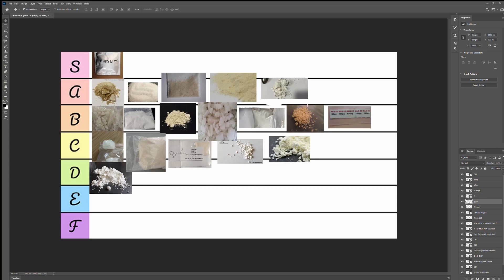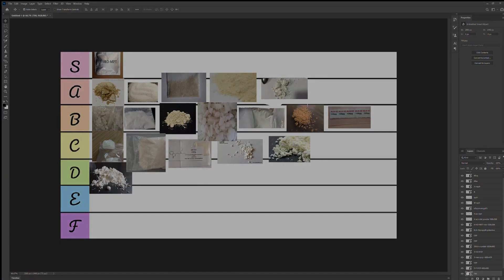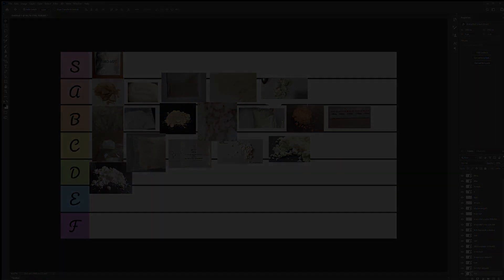So to summarize: 5-MeO-MiPT is at S tier — my all-time favorite RC. 3HO-PCB, DCK, 4-FA, 4-HO-MET, and 4-HO-DET are in A tier. Various others fill B and C tiers. That's my RCs ranked from best to worst in a tier list. Let me know in the comments if you'd like another video like this — I'm about to make one ranking RC benzos. Hope you guys enjoyed, stay high, stay lifted, peace.